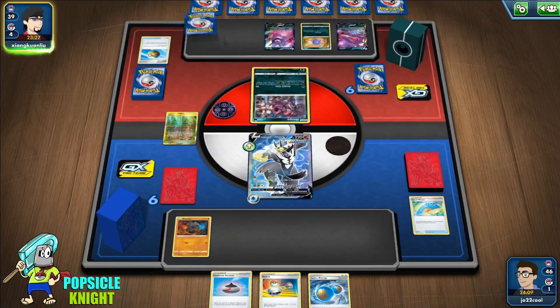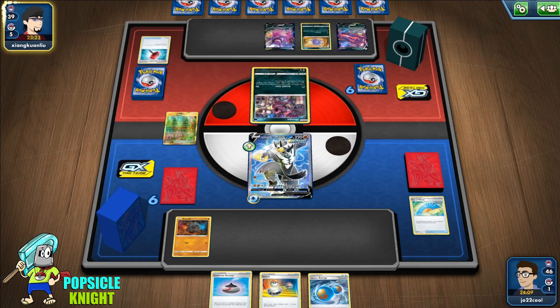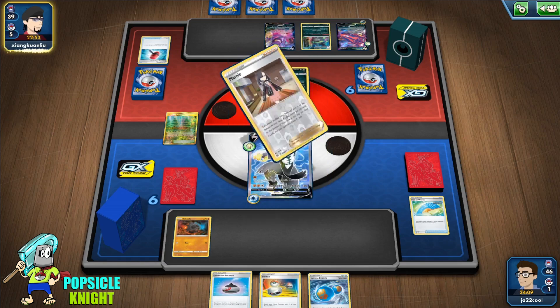We have Evolution Incense, and they're also using Hammer. We have Rapid Strike Energy so we can start attacking next turn. Weezing is weak against Fighting, so that's good. Hoopa is not weak against Fighting, but it is within knockout range of GMAX Rapid Flow. They're going to Marnie us.